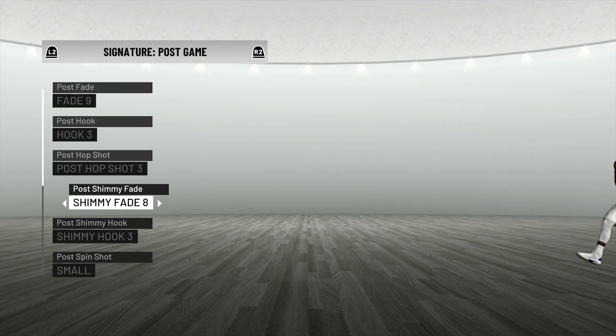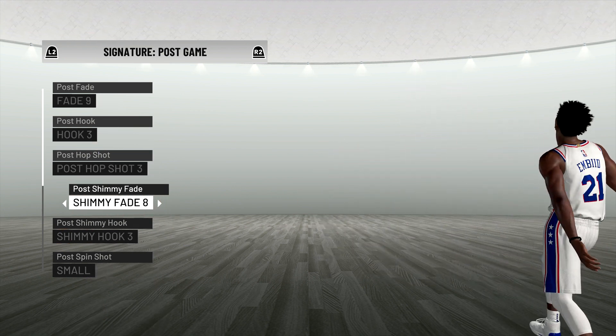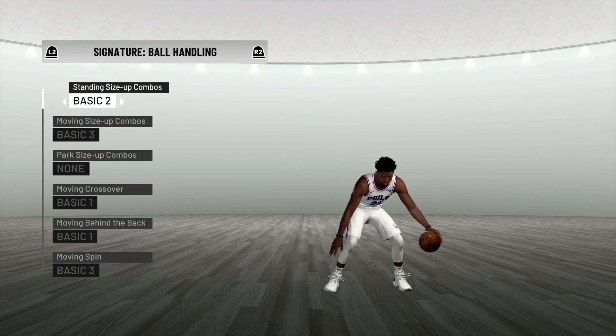Now the shimmy fade — the dream shake I believe is fade 8. He's pretty good at the shimmy, so we're going to have to try to use this a few times. Hopefully we can get a few people with it, so we will be using shimmy fade 8. Now when it comes to his ball handling, Joel Embiid for a big man that's 7 foot is great with dribbling. He can put the ball on the floor, cross people over, and dunk the ball. So we're going to go ahead and use my regular animations when it comes to dribbling.